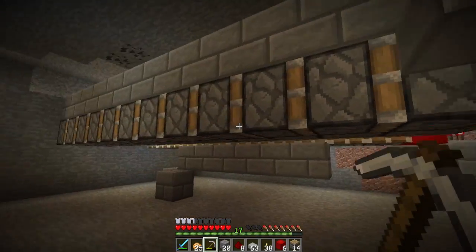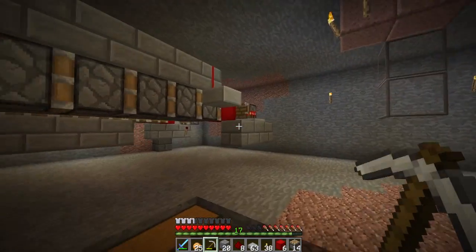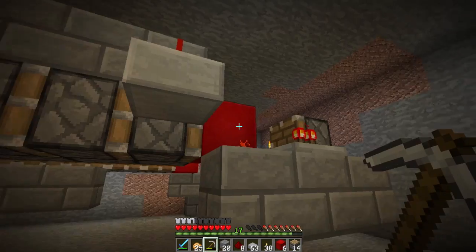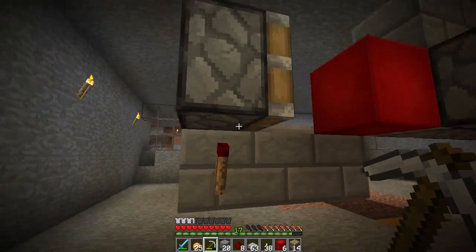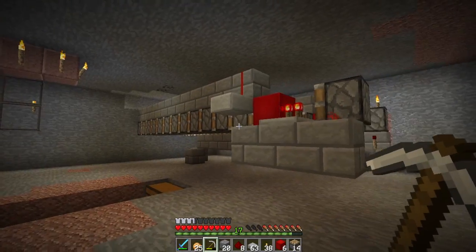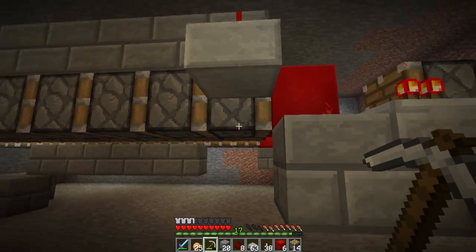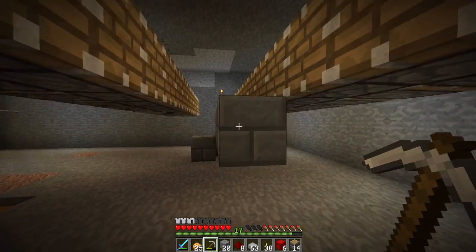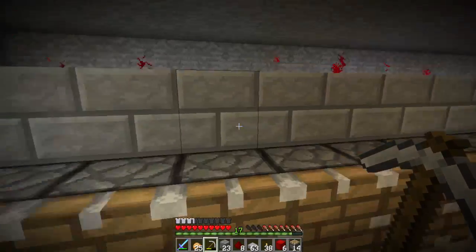On this side we have a bunch of regular pistons — no sticky pistons — facing one side, and then you need a redstone block here. You can create a clock here but you would have to wire it differently to make it cheaper. This repeater is on one tick. You use a slab to send the signal up there so that you don't power this guy here. And that's about it. Then you have your automated instant super fast harvester.